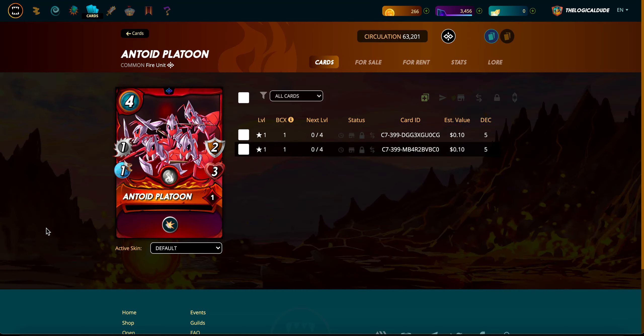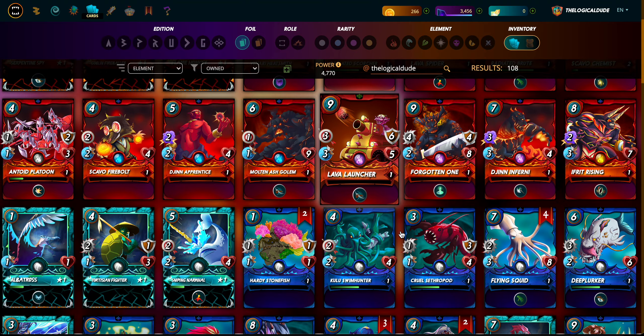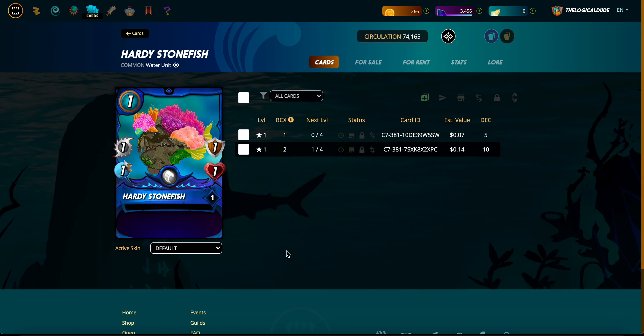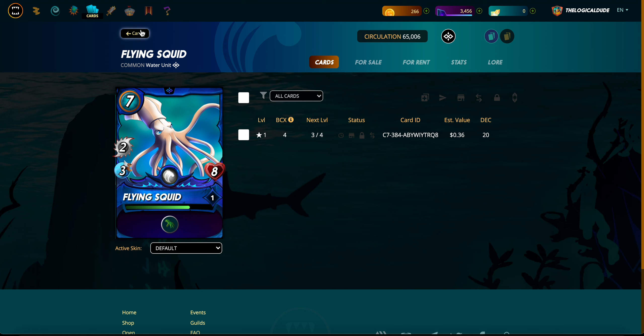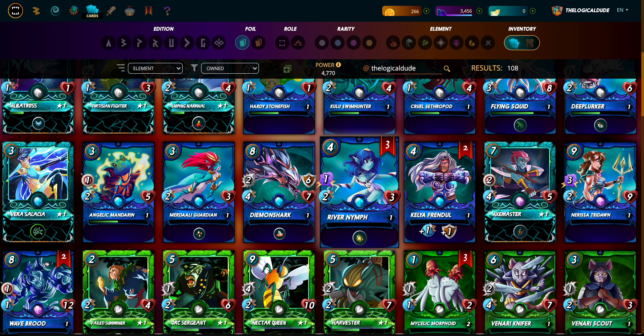Platoon - we're gonna level those guys up. Hardy Stonefish - leveling up here, or not leveling up just combining - working on the level up, about halfway to that point with this card. Flying Squid - this should actually level him up, maybe - not quite, almost there to get to level two.